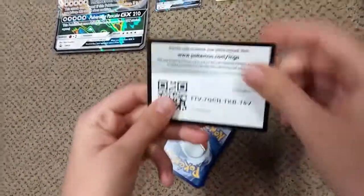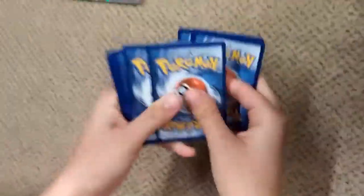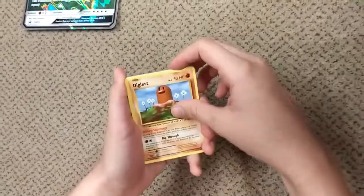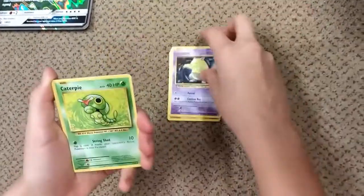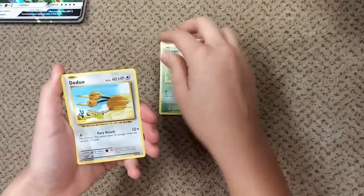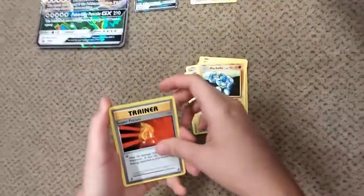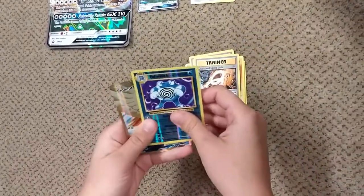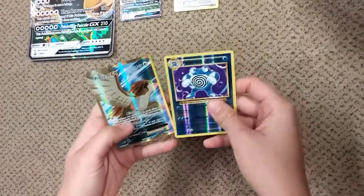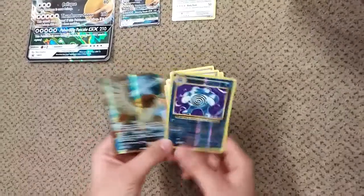Here's the code card. We have a Diglett, Drowzee, Caterpie, Doduo, Pikachu, Machoke, Super Potion Trainer, Charizard Spirit Link, and a Poliwrath, and a Pidgeot EX. That is a great two pulls right there.